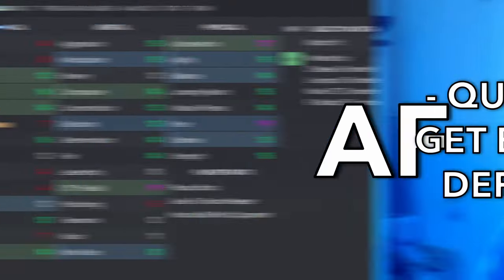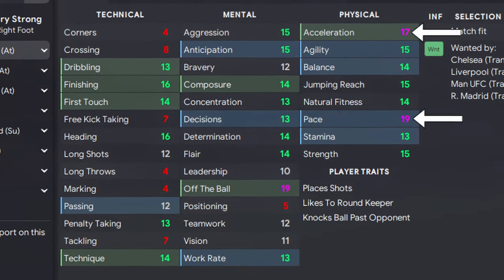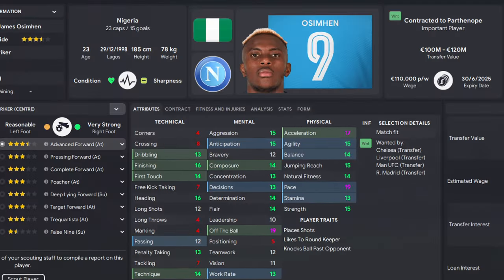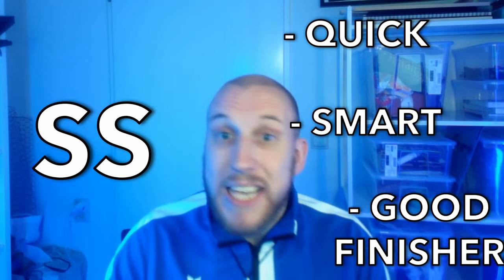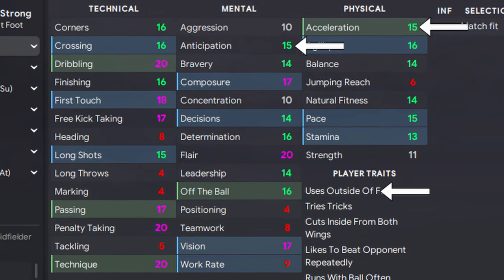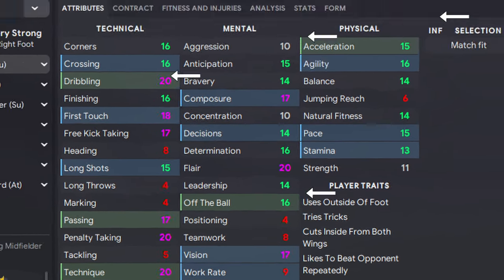For the player profiles: your advanced forward will have to be an expert at quickly getting in behind, so try and find a player with great pace, acceleration, off the ball, and finishing. And for your shadow striker, you'll need a quick, smart player who can take his chances, so try and find someone with great acceleration, anticipation, off the ball, and finishing — maybe someone like Neymar.